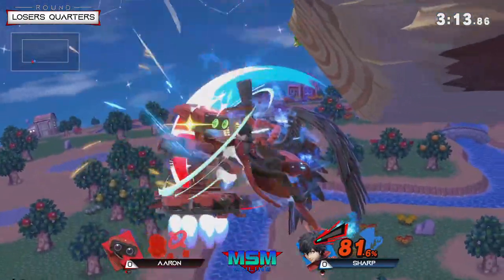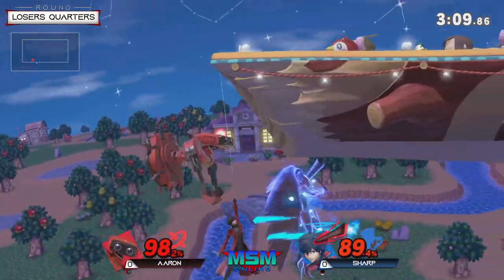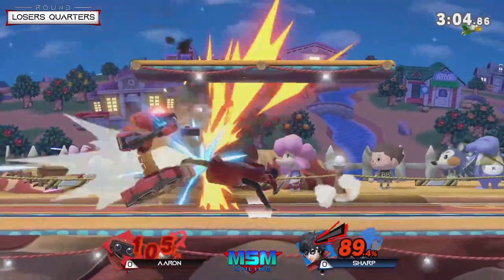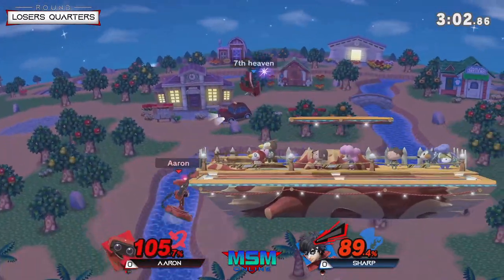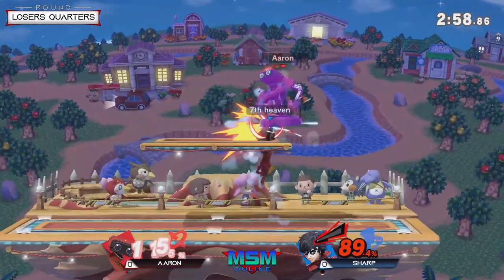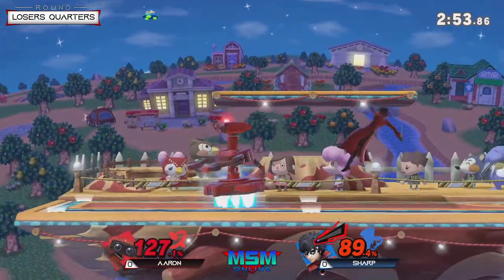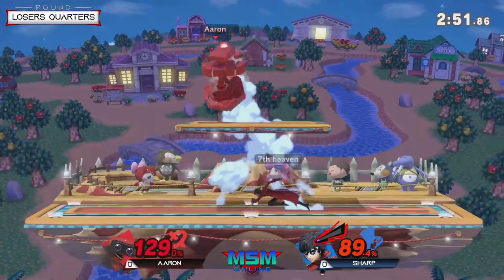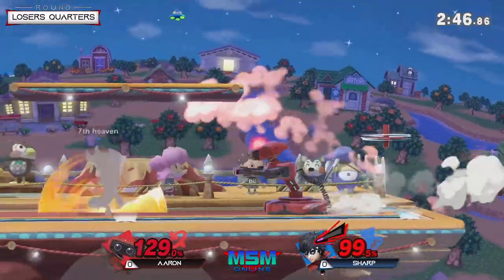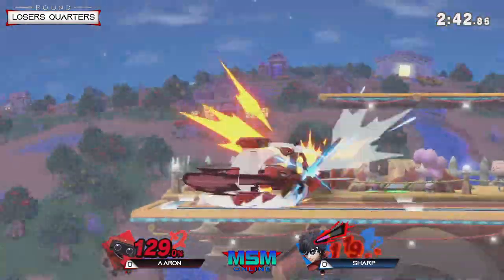Once again trying it on the read, but he ran out of Arsene — the tether recovery will come into play. Narrowly spacing around the up air to avoid the up smash punish coming out from Aaron, and Aaron taking the stage. I like that he tries the up smash just because it does have a starting hitbox from the bottom, but that will also call out Sharp from going for a back air, which is the common option from Joker at this percent — go for a landing or a back air out of shield.